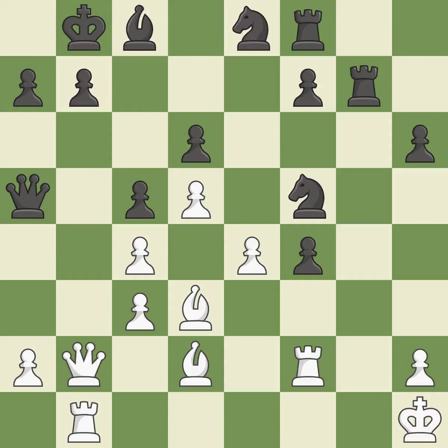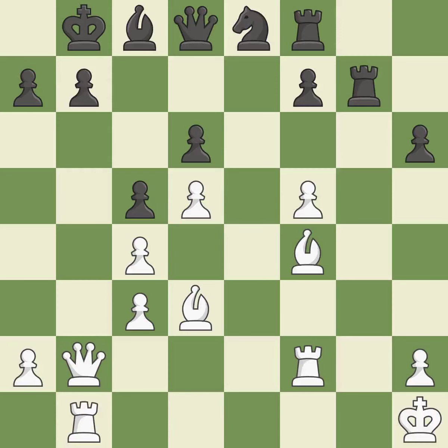That maintains the balance in material with a good trade — the only move that works, and it is best. Recaptures — ideal. That is a logical response and quite good. That pawn was available for free. By doing this, the chance to double rooks on a single file is lost — incorrect.